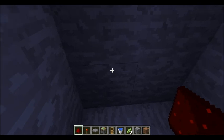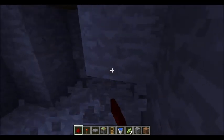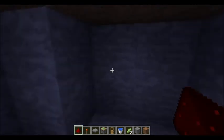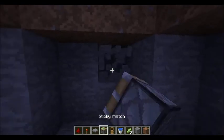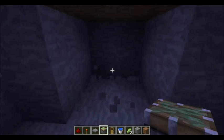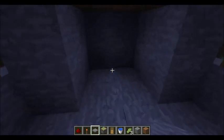Dig down until you feel like he'll have about half of his hearts gone. Then on each corner you break four blocks, and then you pick the two sides that you want your pistons on — pistons there, pistons there. Then you break two more blocks on the opposing sides and place down your four pressure plates.